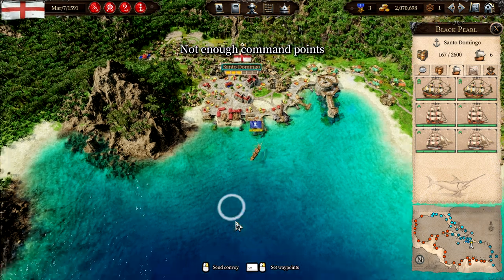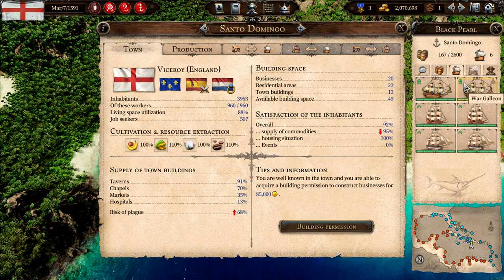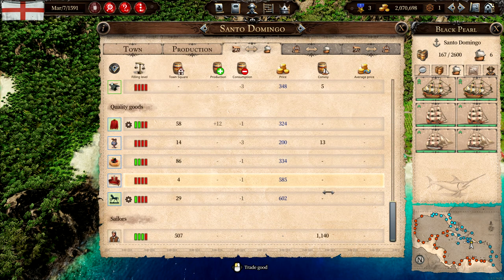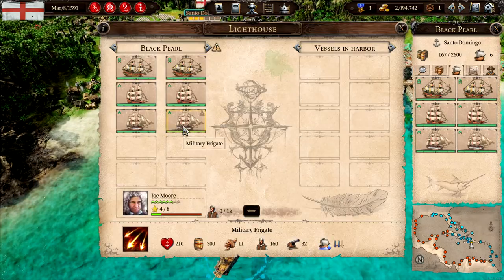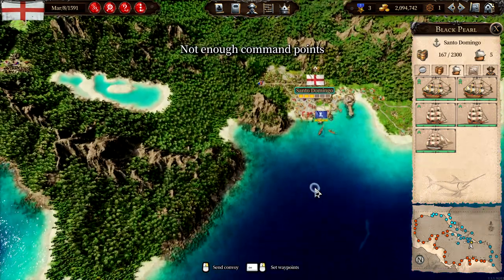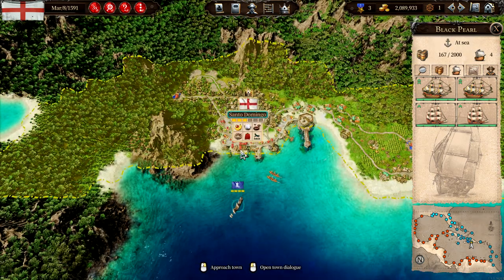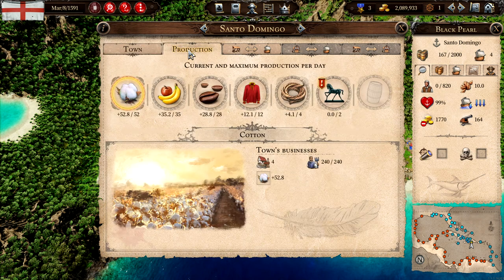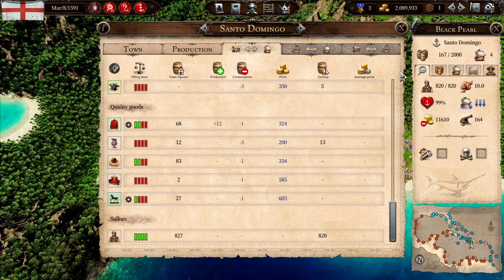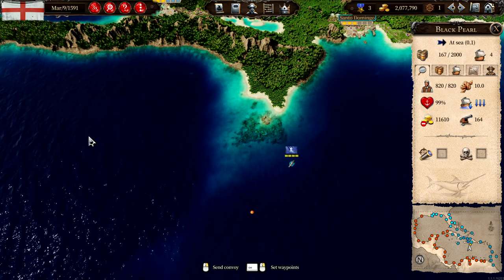Let's grab a thousand men. These vessels are too large — I don't think the captain can use these. Let's unload these guys. If I remove two ships then I can move. We have 820 men — that's fine. We'll just leave the ships here and if we get another captain we can use them.